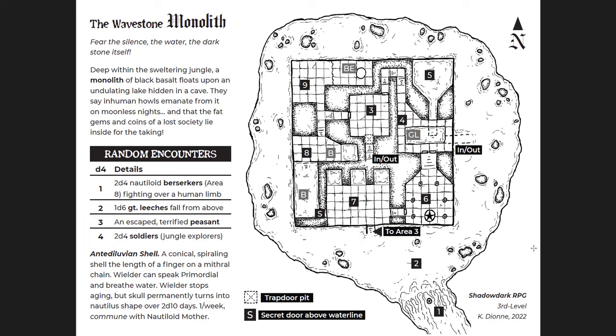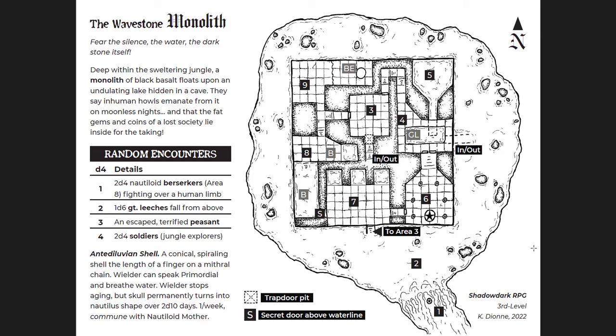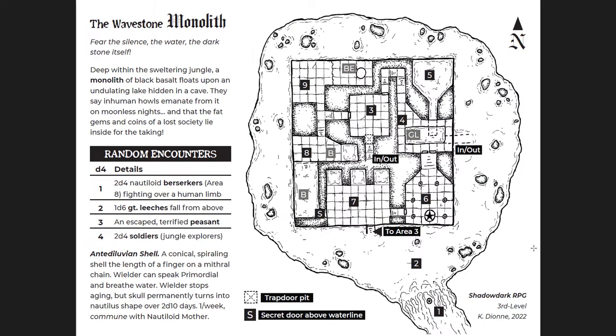Another interesting short adventure that doesn't overstay its welcome — just two pages with everything you need to run it, stat blocks aside, which you can add in from the Shadowdark book. This one has Wands of Acid Arrow and Scrolls of Bless, and that one specific magic item on the first page — the Antediluvian Shell — which you can find on the brain eater itself. The Wavestone Monolith: excellent little adventure.